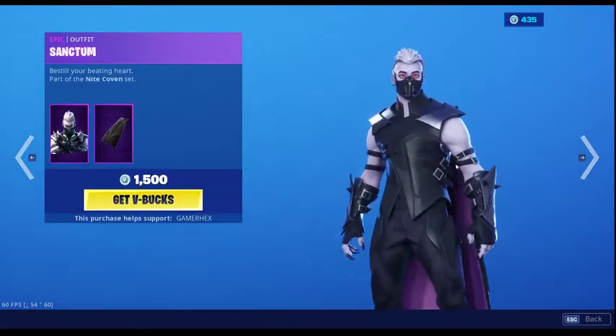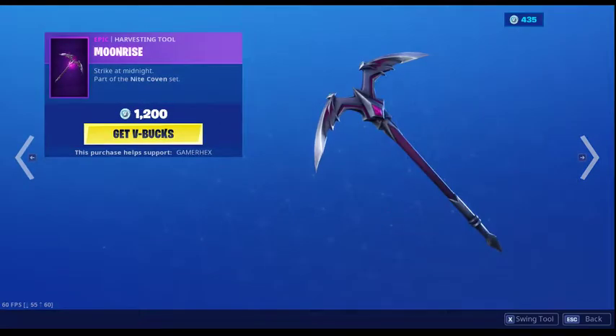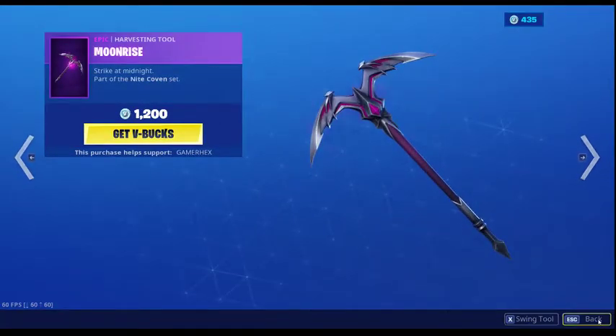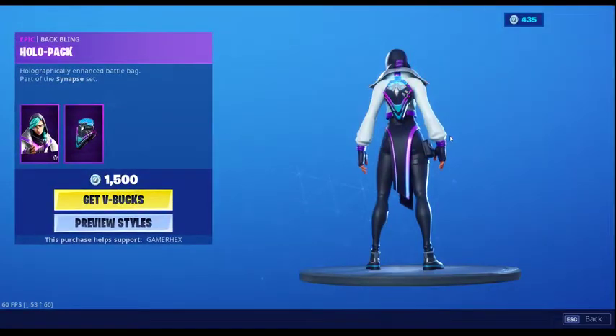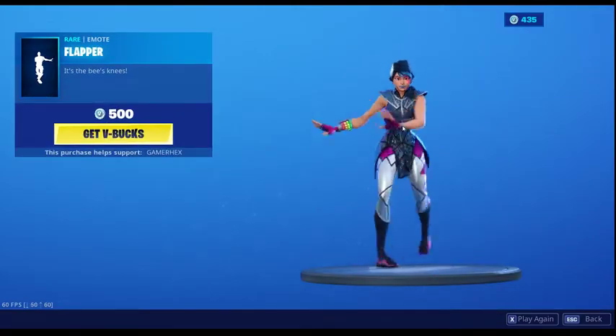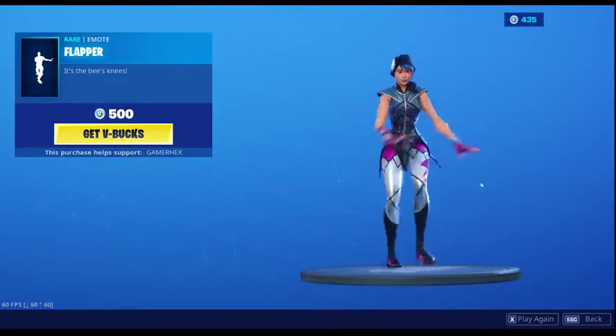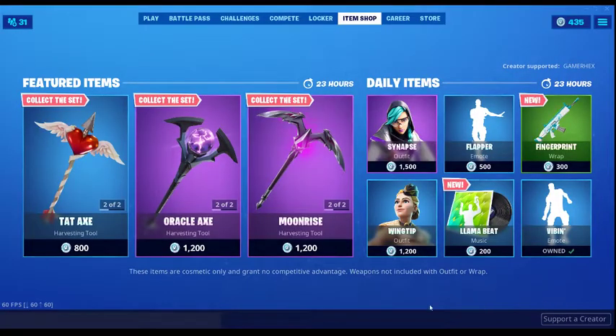Then we've got Sanctum and the Coven Cape alongside the Moonrise Pickaxe, which I absolutely love. Synapse is back with the Hollow Pack back bling and the Wing Flapper — how long has it been since this was in the shop? I'm pretty sure it's been a long time since that's been in there.